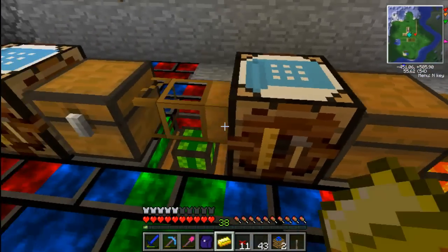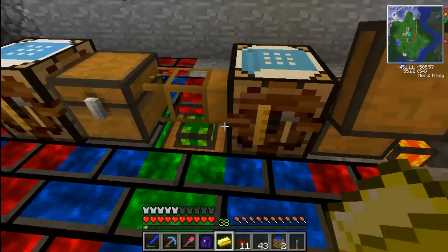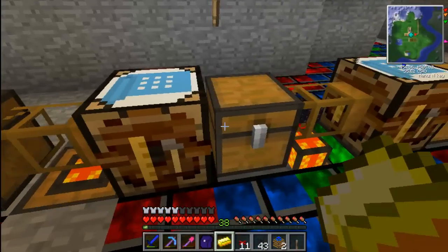There's my one iron ingot. Then this will go straight in here because it costs seven — or is it one — no, it's eight. My bad.